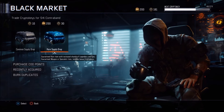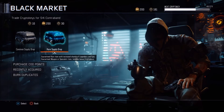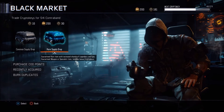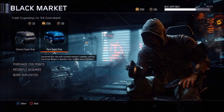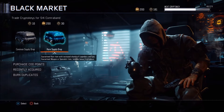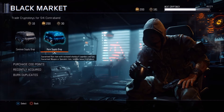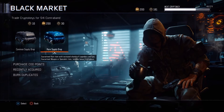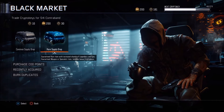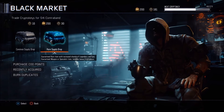Welcome to another Black Ops 3 video. Today I'm going to open some supply drops with my crypto keys. A couple of days ago they added cut points in a new update. Cut points are another way to purchase supply drops — 200 cut points cost around 2 euros. If you buy more it will be a little less expensive. 200 cut points gets you one rare supply drop; you can't open a common supply drop with cut points. Everyone got 200 cut points for free, which is why I have 200.